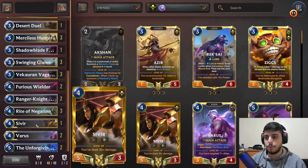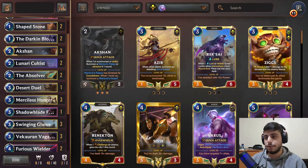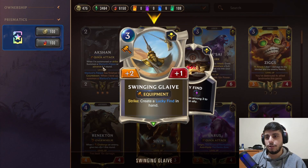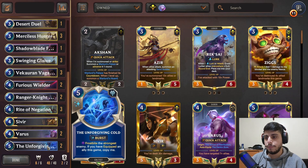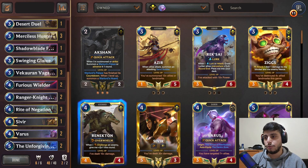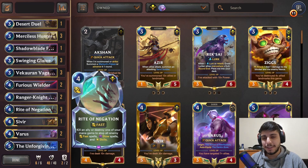There are also occasions where you win with Sever, or Akshan if you have him early on — he can become a very annoying unit with a lot of stats. Unforgiving Cold is there to freeze and slow down your opponent. Rite of Negation for protection from Vengeance, and it can also shut down Feel the Rush. We'll take this to ladder and see how it goes.